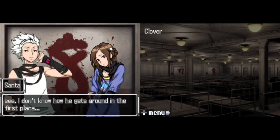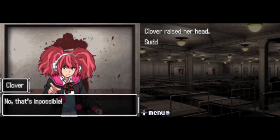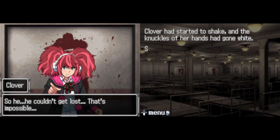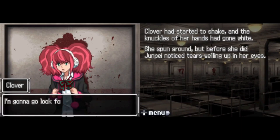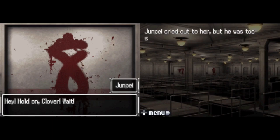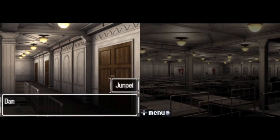Santa suggested Snake might be lost since he couldn't see. Clover suddenly raised her head and shouted that was impossible — her brother was blind but had exceptional hearing and could get around as well as anyone sighted. She couldn't get lost. Clover began to shake, her knuckles going white, tears welling in her eyes. She declared she was going to look for him, and before anyone could react, she ran and was gone.